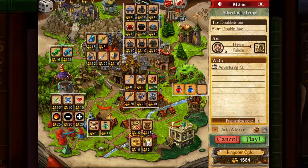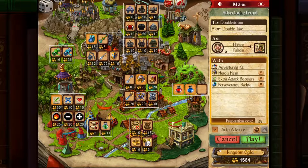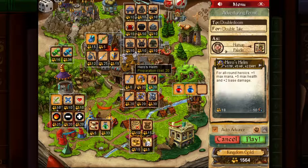Alright, let's be a human paladin. Once you've chosen your class and race, you get to this screen where you can go across your kingdom and pick up one item from every building, except for the witch — the witch is special because she's a cute cat, and you can get a few potions from her. Being a martial class, I'm going to pick up as many martial-related items as possible. Two extra attack boosters will spawn in the dungeon. I'm bringing the Hero's Helm — you can only bring one item per building. The Hero's Helm gives one mana, plus five max health, and plus two base damage, so it's a very nice item.